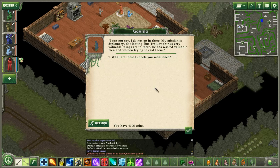Why not both, though? Trashkov thinks very valuable things are in the workshops — he has wasted valuable men and women trying to raid them. 'What are those tunnels you mentioned?' 'Northwest of here is what we think is a back entrance into Trashkov's fort.' Okay, so the reasonable way in. I'll still try the front door first, then probably take the back entrance after I fully clear the front. The back entrance is locked though, and they can't find a key. I just assume the entry baton works on that particular lock.